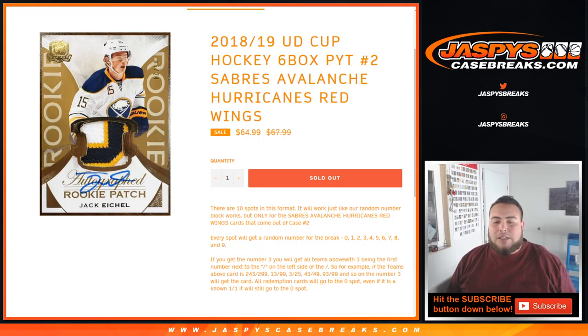As an example, everybody that grabs a spot in this break will get a random number from 0 through 9. As an example, if you get number 3, you will get any card being 3 — the first number next to the dash on the left side. So if we pull a team above, a 0 number card like 243 out of 299, that'll be your hit.